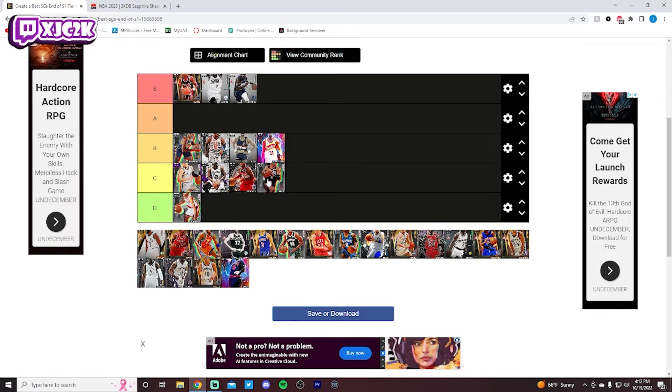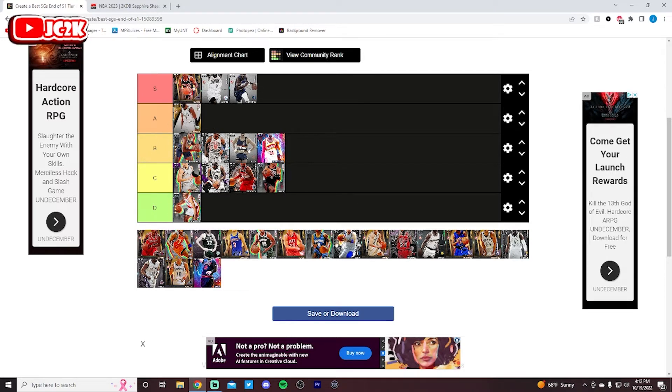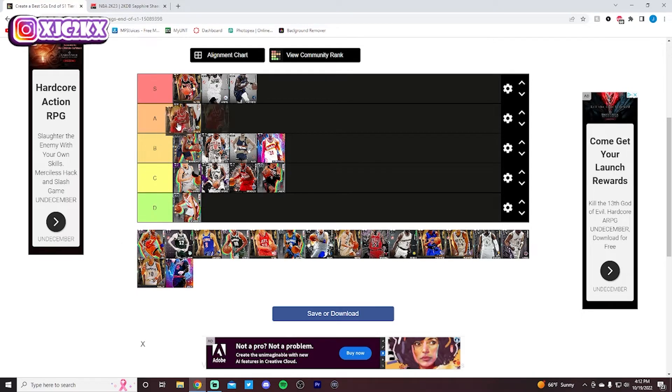Jalen Green has a pretty mid release and is not a very great defender. He is a very good slasher, but his release is not elite. He is better than a guy like Shaden Sharp though, so I think he deserves his spot in C tier. Jalen Brown is going to be our first A tier. Jalen Brown is very, very good — he's complete. He can handle the ball, he can slash, he can defend, he can shoot. His release is just slow. That's the reason he's not in S tier — really the only reason — but I still think he's a really good card.